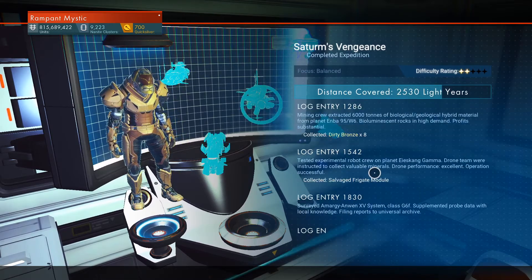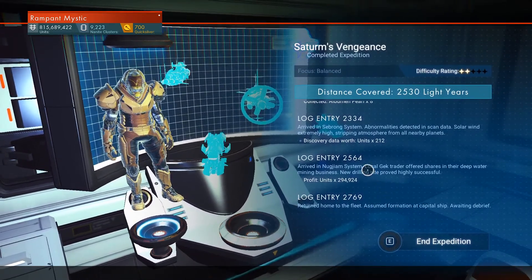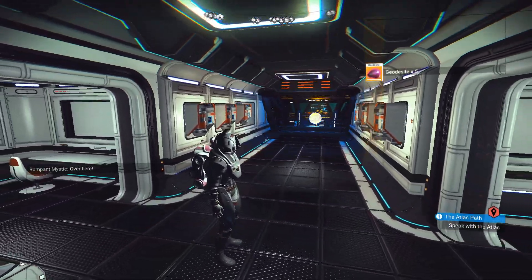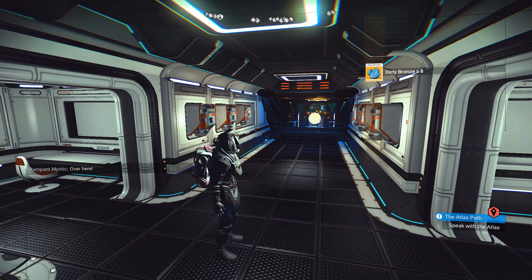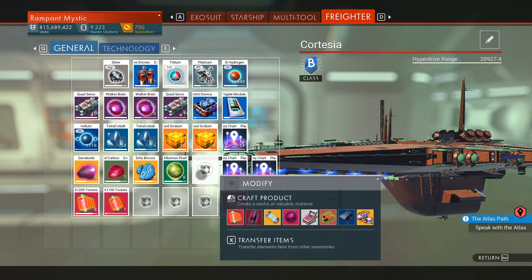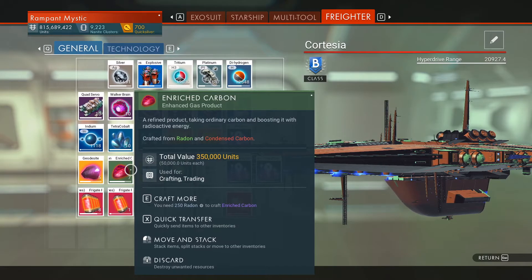Tetra-cobalt, destabilized sodium, geodecite - I believe that said salvage tech module. Enriched carbon, dirty bronze, salvage module. Album and pearls - really? Like, most of this stuff is gonna be sold.